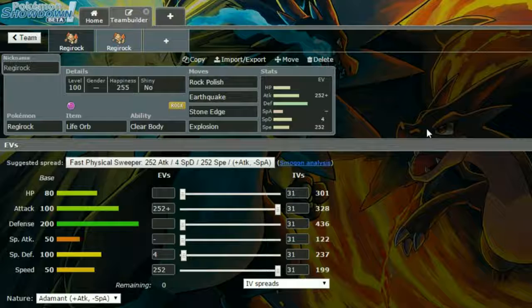Today we have two sets. The first set is a Rock Polish Life Orb set. Rock Polish doubles your speed, which is why we have max speed on this set. We have Earthquake, Stone Edge, and Explosion. Earthquake can do a lot of damage to things. Stone Edge can hit Flying types that Earthquake cannot, and it's STAB. Explosion can deal a great deal of damage as well.